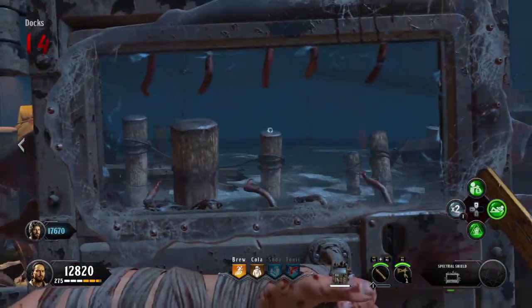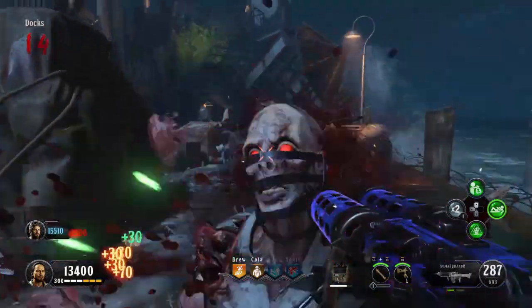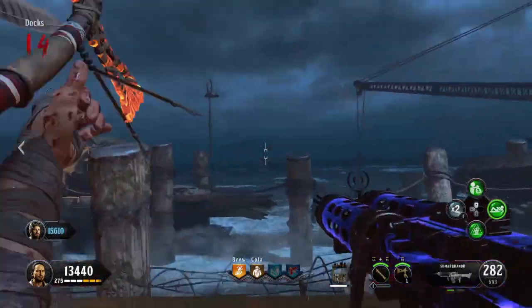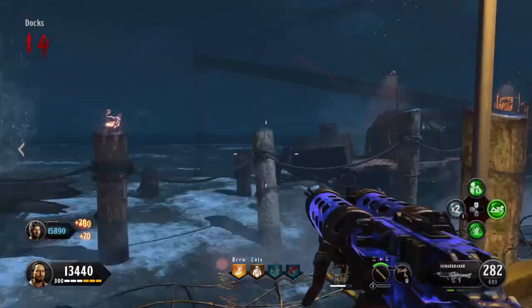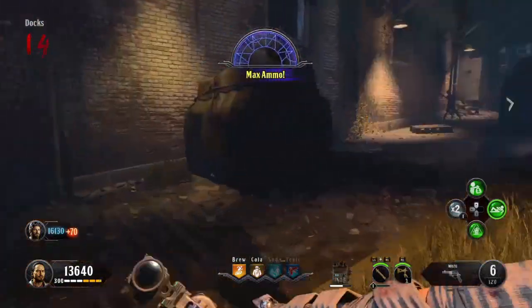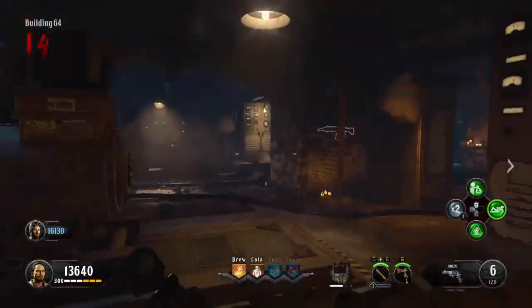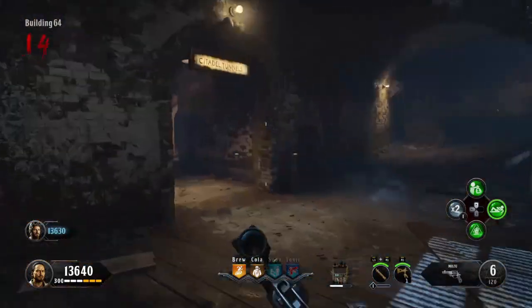I'm also going to leave a link in the description to my Acidgat tutorial to upgrade your Blundergat and make it even better. Pack-a-Punch is really easy too and you can upgrade it even further. There's even a fourth upgrade for the Blundergat on this version of the map, which is called the Magmagat — and it's very, very good. So let's go collect our Blundergat.